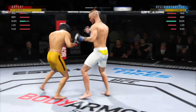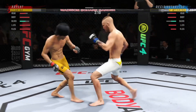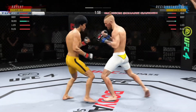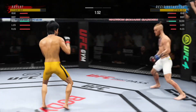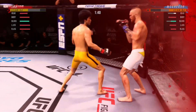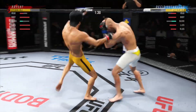Nice kick landed there by McGregor. Not only will this affect his opponent's ability to stand, but he can't really set down on his punches and won't generate the power he normally generates because he can't get heavy on his leg. His leg kicks are outstanding, and you see his opponent starting to slow down. He is officially rocked — a big, massive hook has really put his opponent on skates.